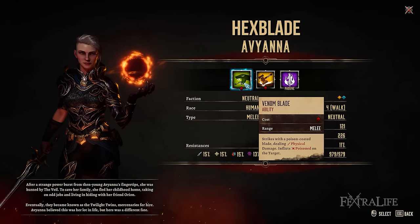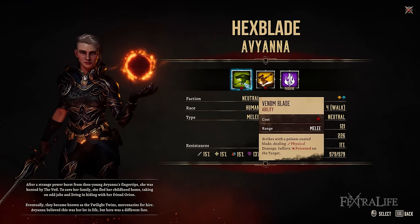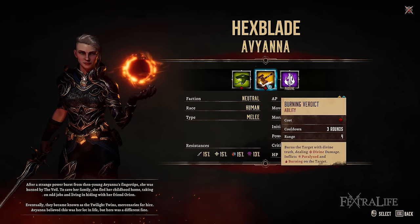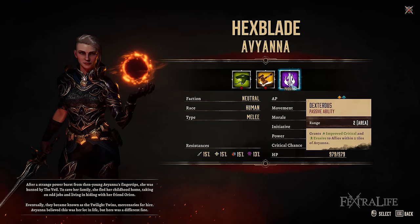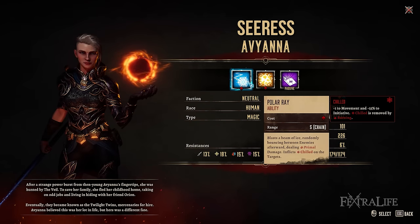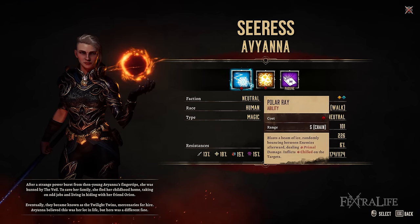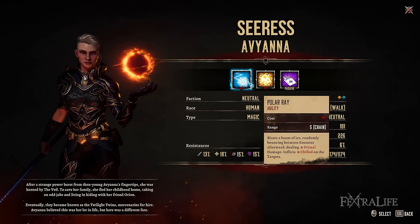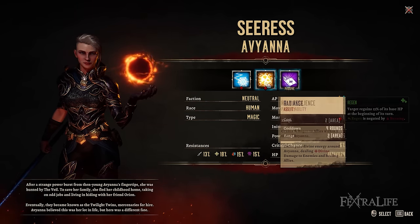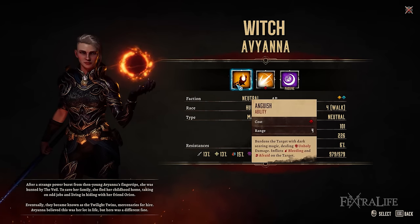The Hexblade is a melee and magic damage dealer hybrid in that the spells they cast inflict certain status effects against targets. They're able to deal physical damage while poisoning their enemy using Venom Blade. Thanks to Burning Verdict, they have the capability to deal AoE damage on top of paralyzing and burning their foes. For the Hexblade's dexterous passive ability, they can improve the squadmate's evasion and critical hit chances. The Cirrus is a pure mage build which utilizes elemental spells to deal devastating damage. With the Polar Ray ability, they're able to deal cold damage against five chained enemies, weakening them by hampering their movement and initiative. Radiance is capable of dealing Divine damage in addition to healing surrounding allies. For the Cirrus' passive, Holy Resilience, they can grant regen to those who have low HP.